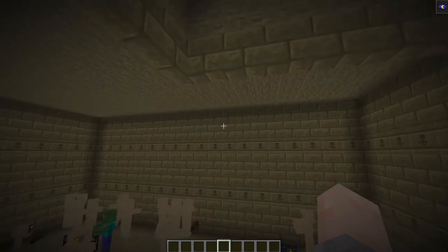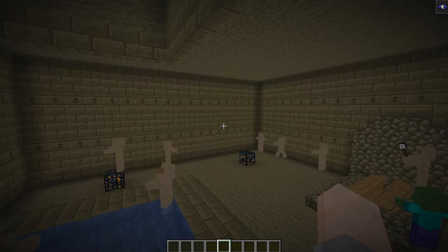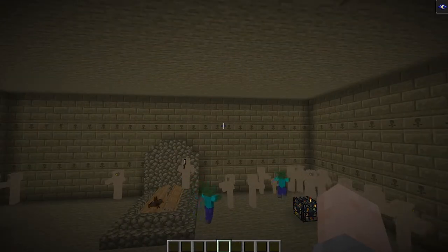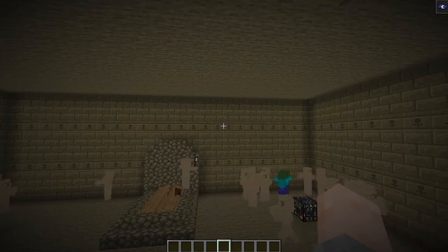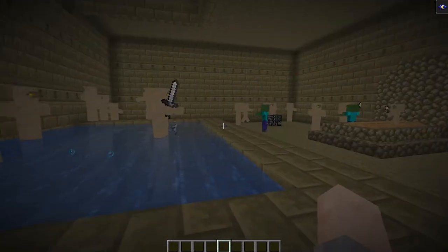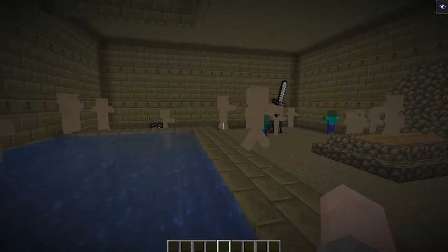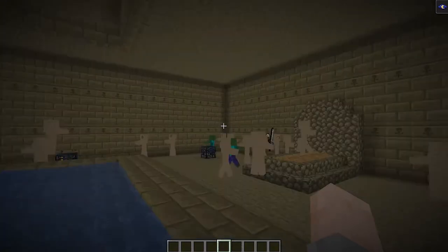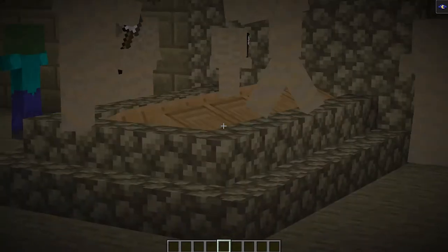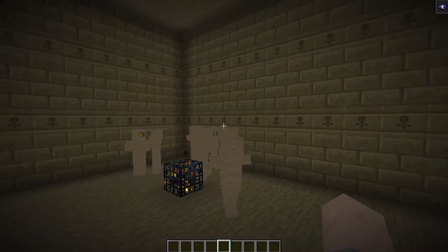First, as you can see, the tomb is made out of new blocks called tombstone and its variants. We'll have a look at all the new blocks in a moment, but first — here are four spawners in this room. Those will spawn the mummy mob, and as you can see there are loads of them, so it won't be easy to get in and grab the treasures hidden in the tomb.